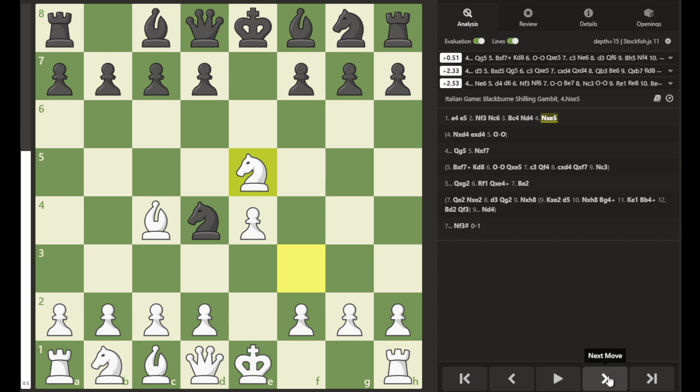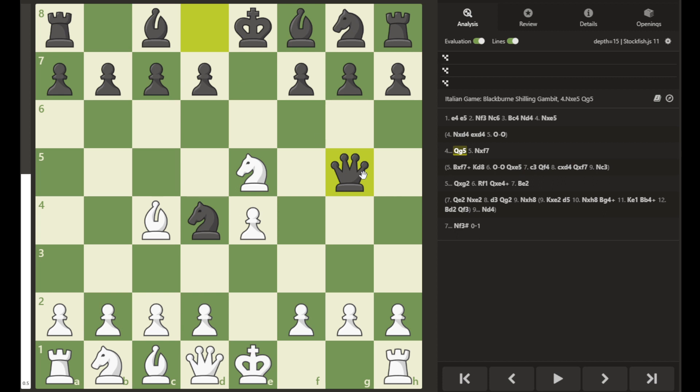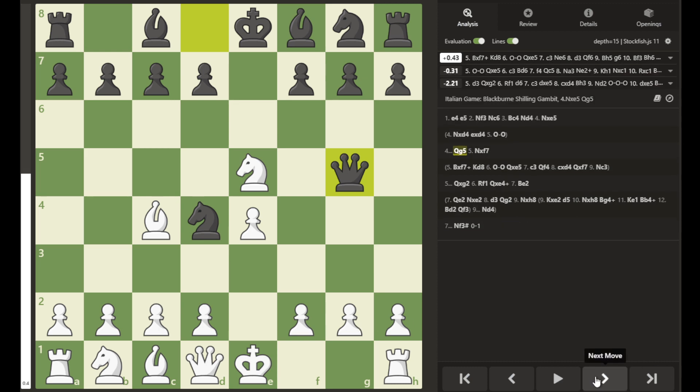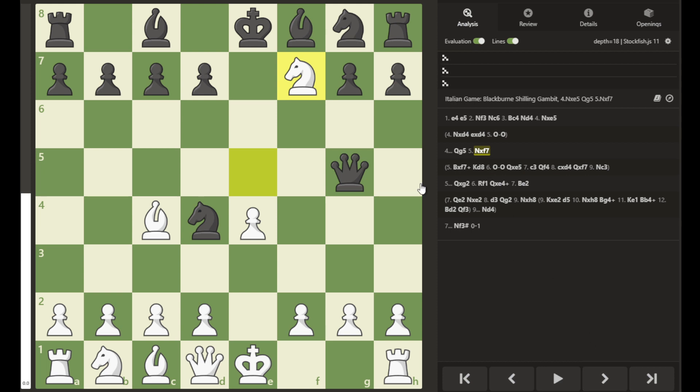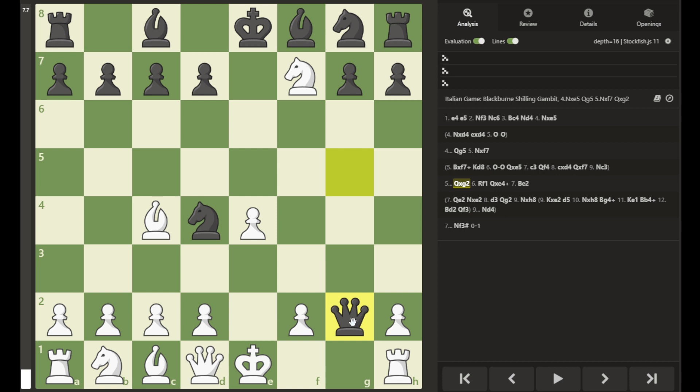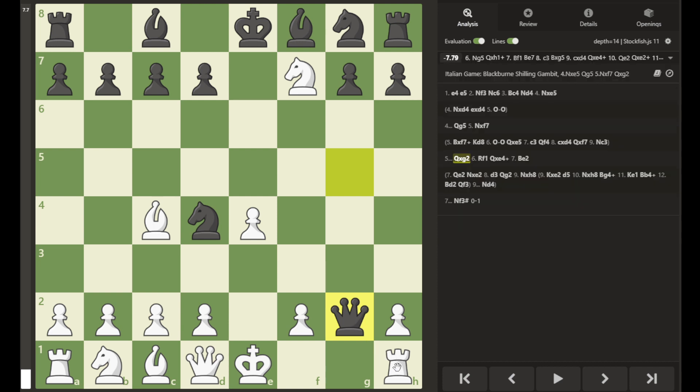In return, black is able to develop his queen with an attack on the knight and the g2 pawn. White now has to make a decision: should he capture with his bishop and check black's king, or should he attempt to capture with the knight on f7, forking the black rook and queen? If white captures the f7 pawn, forking the queen and the rook, it gives black time to capture on g2, threatening white's rook on h1.